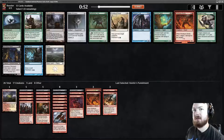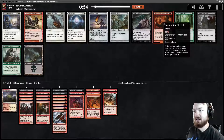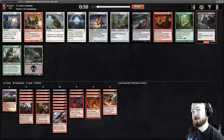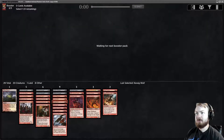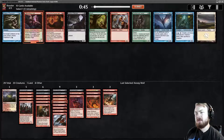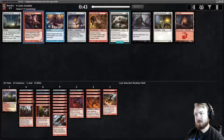This is a Pitchburn Devils pick — like 100%. Vampire Interloper is probably a little better than what I was thinking: a 2-mana 2/1 flyer that can't block is still pretty good. Kessig Wolf, I think, is a little bit better than Tormented Pariah. Reckless Waif — I think we'll take the Waif. If we can keep the curve low it's gonna be good.